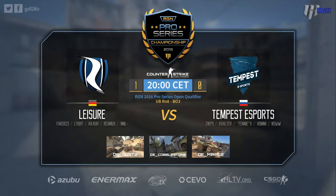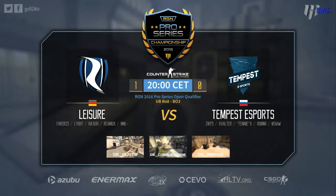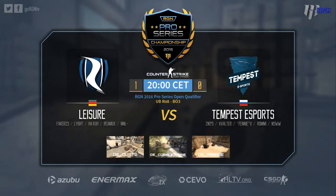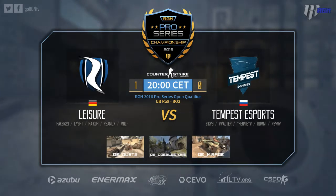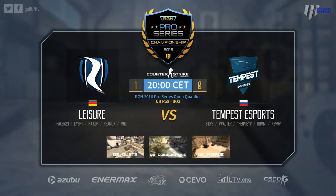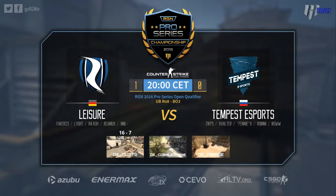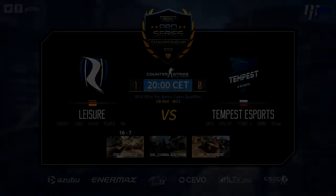I don't think the frag count proves how impactful Light was with that AWP. We did see Leisure versus isuba earlier — we didn't have it on the broadcast lounge, but we did broadcast it. I believe it was 19-17 on cobble and then 16 to 4 on cache. They were playing with Lady Rocks at that point — Henkey, Monty, Ben Q — we made some jokes about him on the other side.